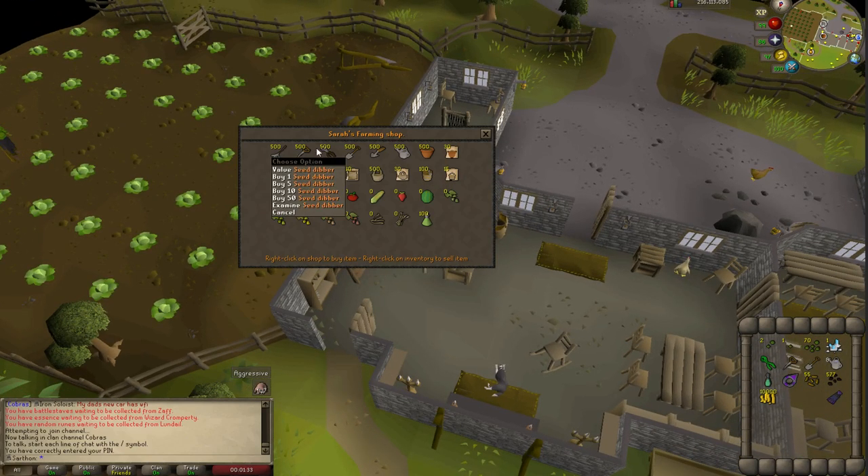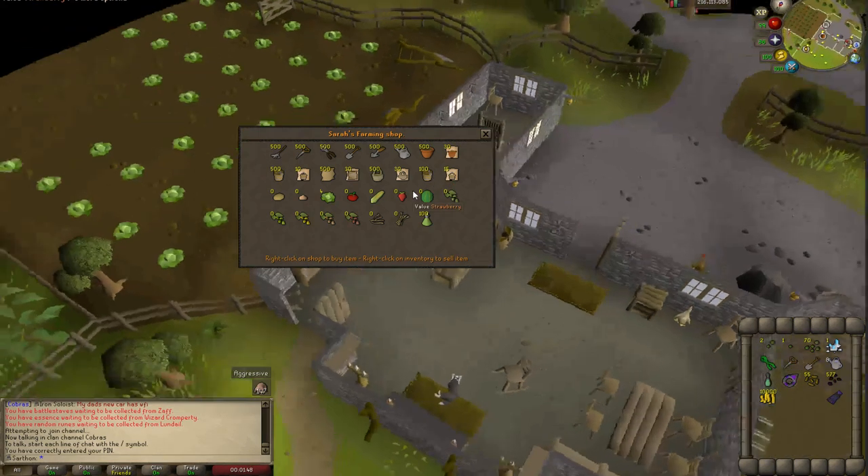Go ahead and buy yourself a rake, a seed dibber, some secateurs, a spade, gardening trowel, and a watering can. You can also get yourself some filled plant pots. You can buy these packs and put them in your bank. You will need those eventually, but I'll get into that soon enough.